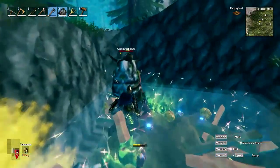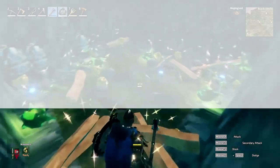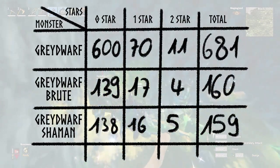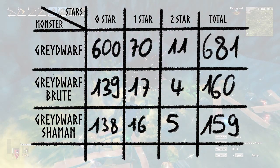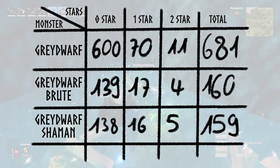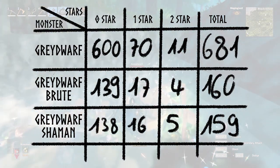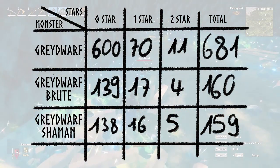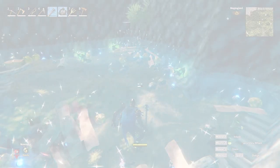Because there were no spawn rates that I could find, I went the tedious way and committed an entire genocide just for this video. I killed 1000 of the monsters spawned by this nest and they spawned as follows: 68% were great wolves, 16% great wolf brutes and the remaining 16% were great wolf shamans. The chances for 0 star, 1 star and 2 star creatures were 2.5% for 2 star creatures, 10% for 1 star creatures and 87.5% for 0 star creatures.